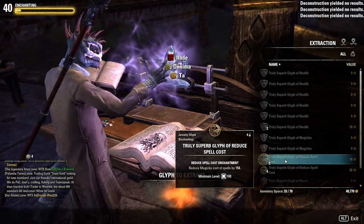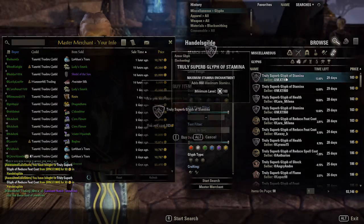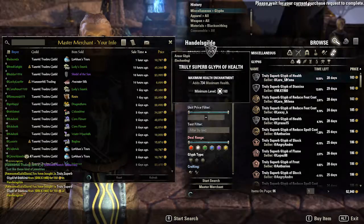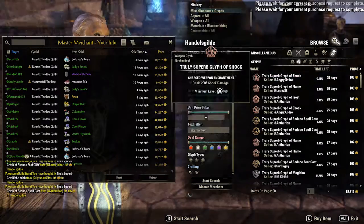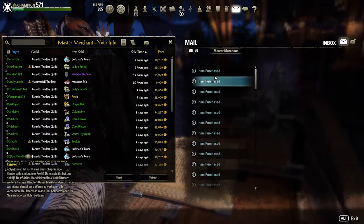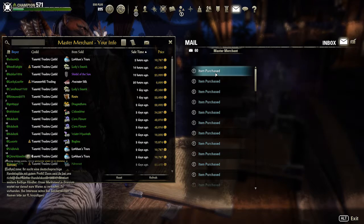If you have gold, tip number three is the most efficient and fastest way to power level your enchanting. You simply want to go around all the guild stores and buy the higher level glyphs — these can be around 150 gold each, but it's definitely worth it considering how fast you can deconstruct and repeat. Buy the highest level glyphs you possibly can, as the higher the level glyph, the more XP you will get.